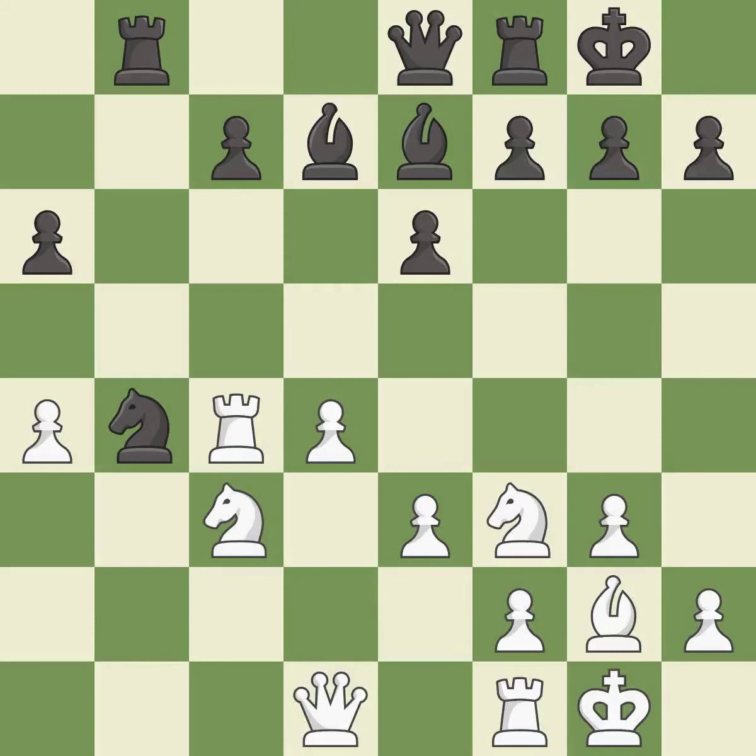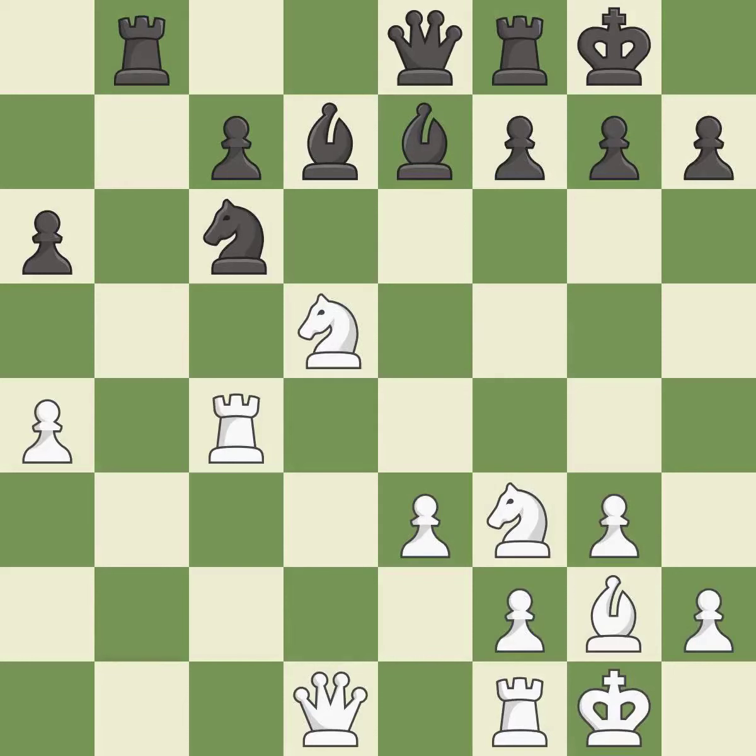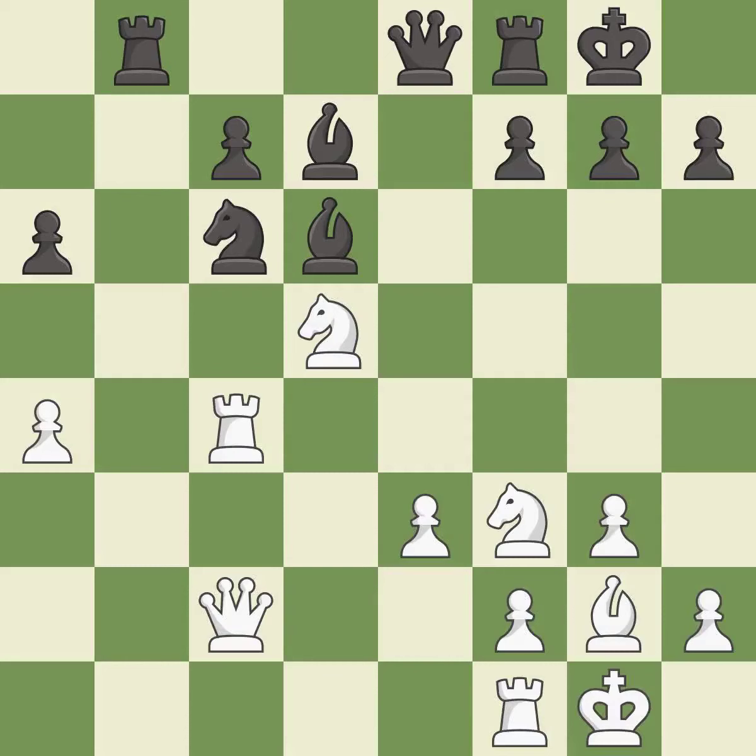This ignores a better way to add a defender to a vulnerable pawn — it is an inaccuracy. This overlooks a better way to defend a pawn that was under attack — it is a mistake. This is the strongest option — it is best. After all captures, this is an equal trade — it is excellent. Takes back — it is best. This defends the attacked pawn — it is best. The game is still close to equal, but White lost their advantage — it is an inaccuracy.